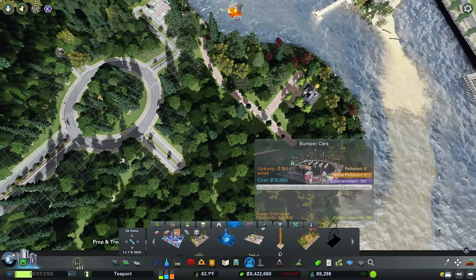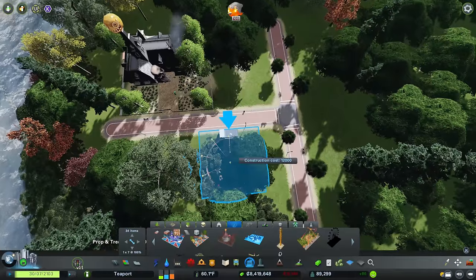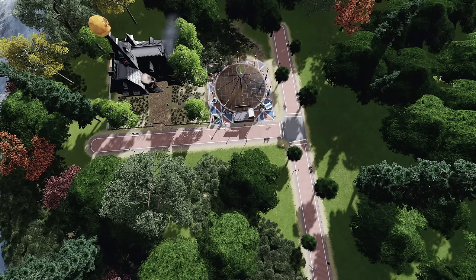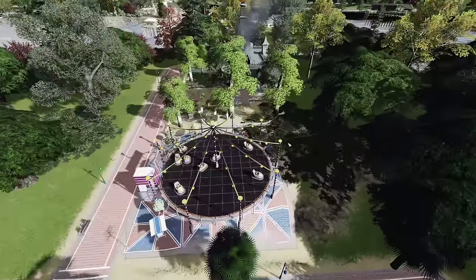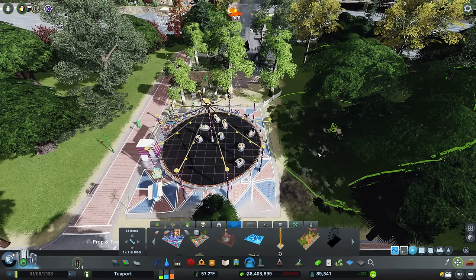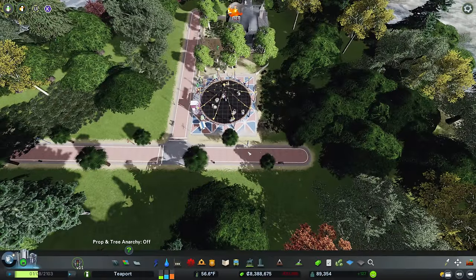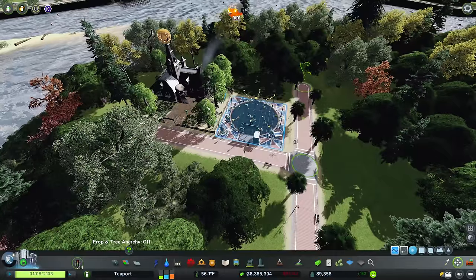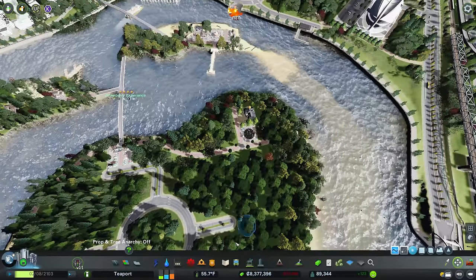What can we put alongside that? The bumper cars, which I think could be quite good. There we go - excellent, the bumper cars. That fits in nicely. Let's move this a little bit. And I'm also going to lift up this road - Shift Control H - so it's all the same height. Nice, good.